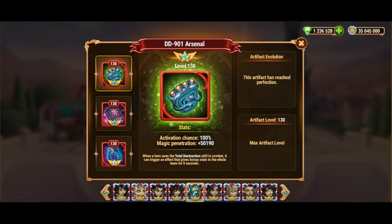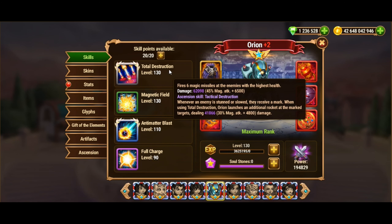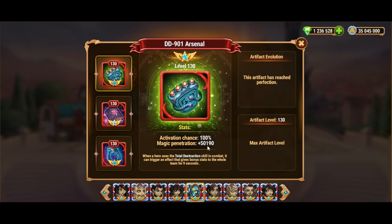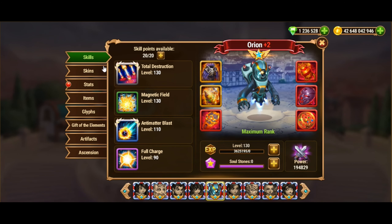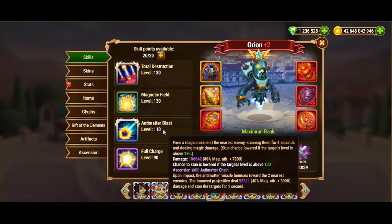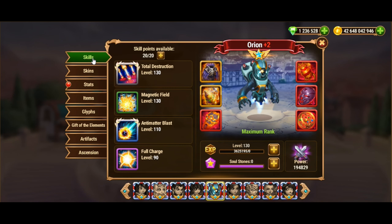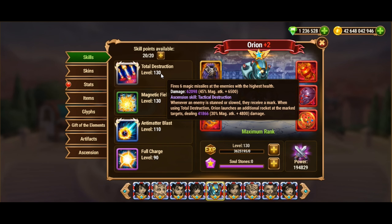Orion's most important artifact is the DD-901 Arsenal. This artifact gets activated when Orion uses his skill, Total Destruction. At maximum development, this artifact grants 50,000 magic penetration to the entire team. Even if your Orion is not fully developed, having his artifact at level 100 will still provide significant support to other magic damage dealers in your team, enabling them to maximize their magic damage output. This Ascension skill upgrade and the DD-901 Arsenal artifact make Orion a crucial asset in many team compositions.